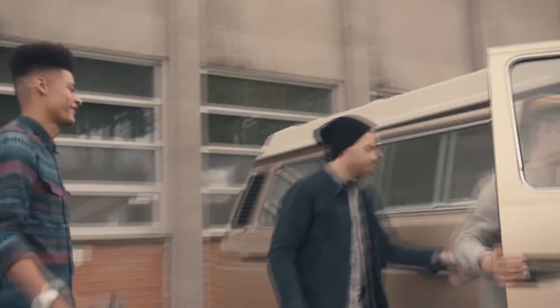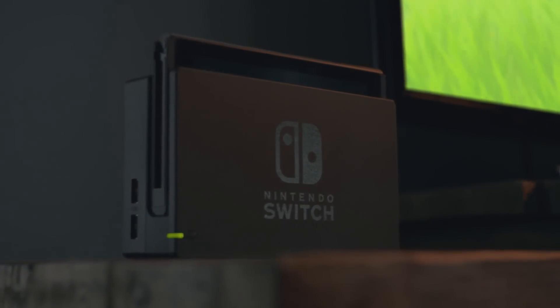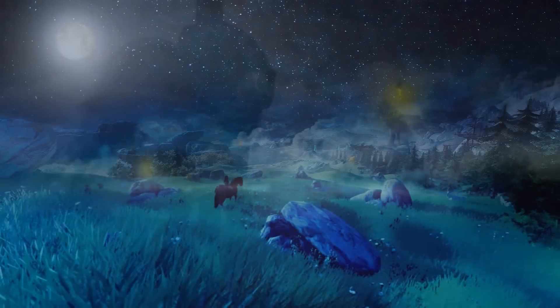So we finally know what the NX is, and the leaks going around a few months ago seem to have been right. It's a console that can be taken with you on the go with a customisable modular controller. Personally, I'm all for this, and I'm really happy with how it turned out. And of course, we got some new Breath of the Wild footage in the preview trailer, so I'll break down what we saw.